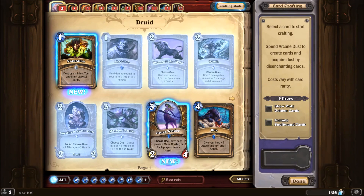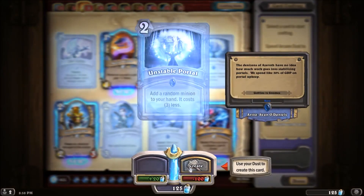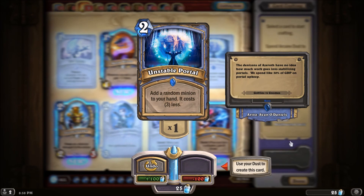You actually have enough to make probably my favorite card in the game. You still play mage a lot, right? Unstable Portal is 100 dust — 'add a random mage minion to your hand, it costs three less.' The amount of legendaries and crazy cards I've got out of that — it just makes the game really fun. I actually just got my second one so I had two in my mage deck. Sometimes it'll backfire and you'll get a one-cost minion that costs zero, but other times you'll get Mal'Ganis or some other legendary. Yeah, I want to use it — I just hit this. That was my first card I ever created!